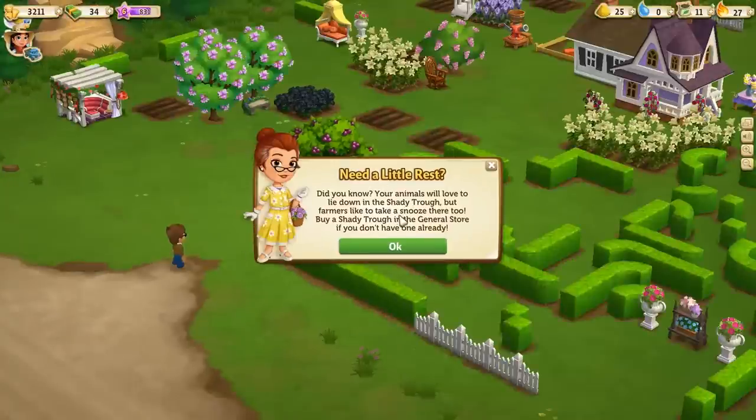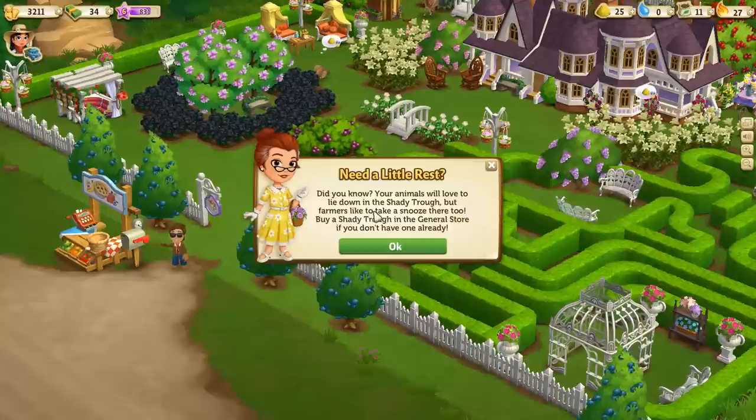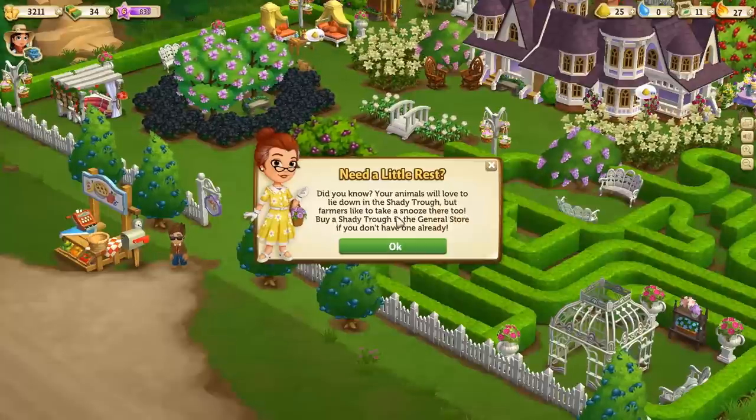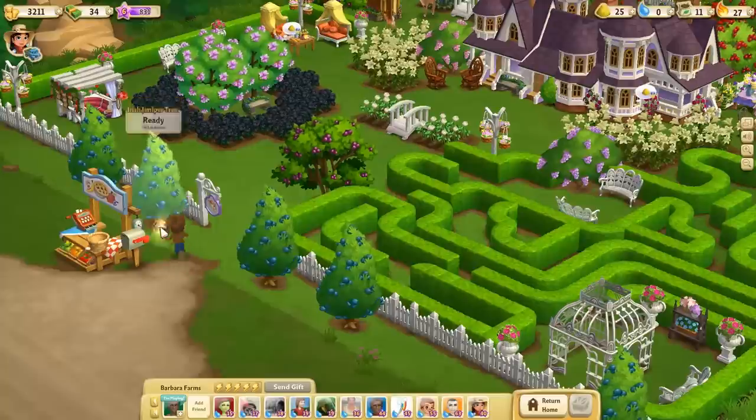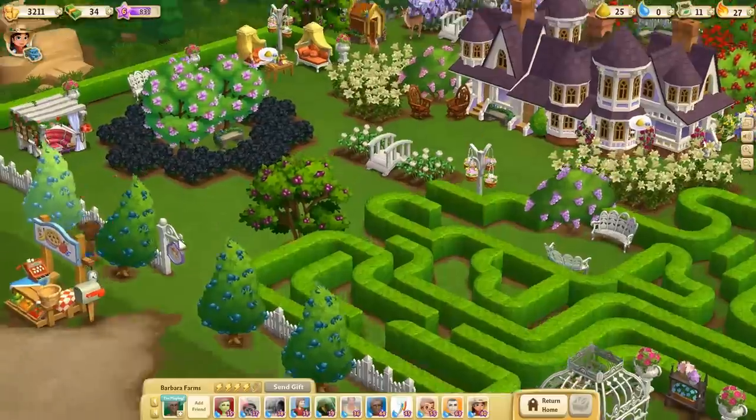We'll see what her farm's up to. 'Did you know your animals will love to lie down in the shady trough? Buy a shady trough in the general store if you don't have one already.' I'm gonna grab some of these juniper trees — I like those, they look really cool. I just like chopping them down.